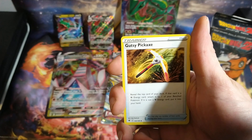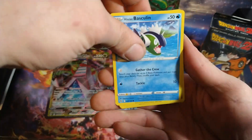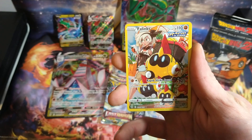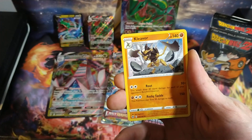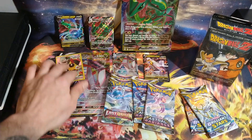We got Togetic, Trainer, Quillfish, Basculin, Puchiana, Glamyo, Yama. We do get a Phalanx Trainer Gallery — I think that's the first time I pulled that. Then we get a non-holo Cleaver. Set that back there.